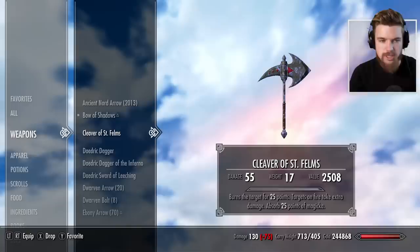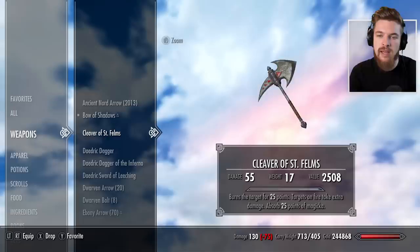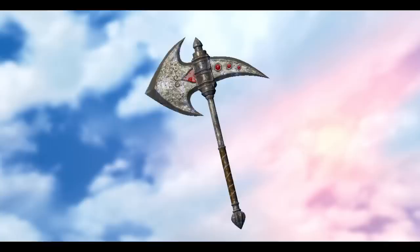Starting out with the Cleaver of St. Felms. It burns the target for 25 points, targets on fire take extra damage, and it absorbs 25 points of their magicka as well. This is really cool because destruction actually levels your fire enchantments, making them do more damage. So if you're also absorbing magicka and then flinging fireballs at them, it's a really cool sort of spellsword build weapon, and it has a very unique appearance.